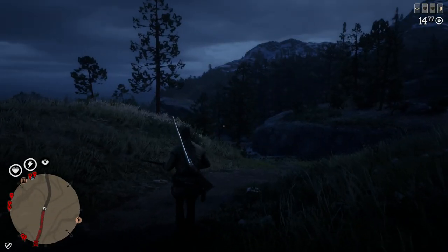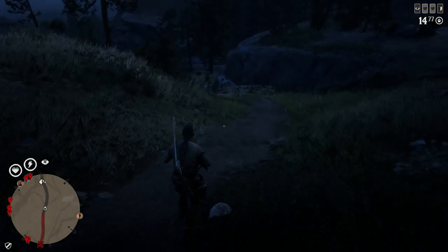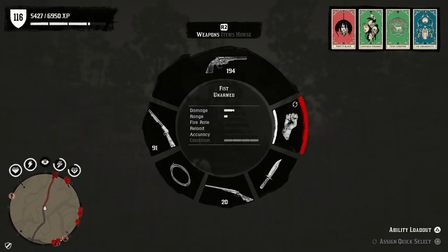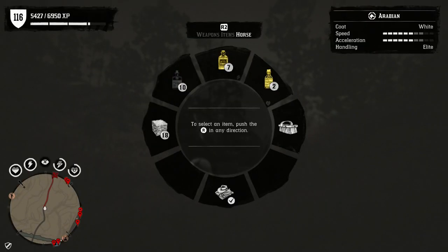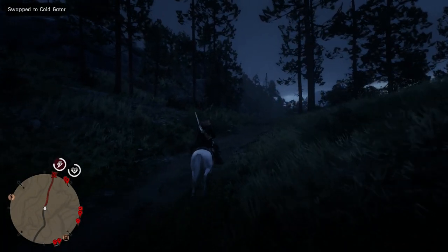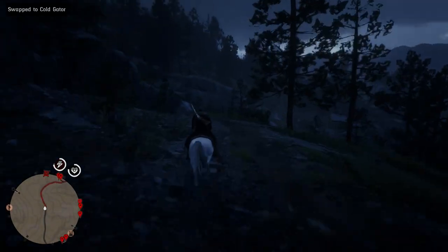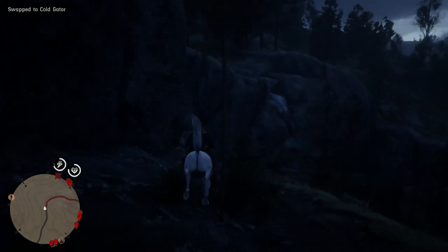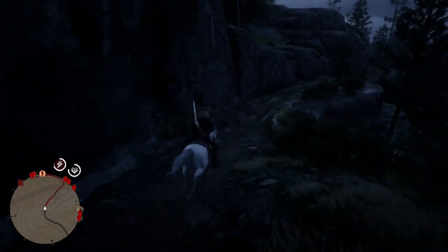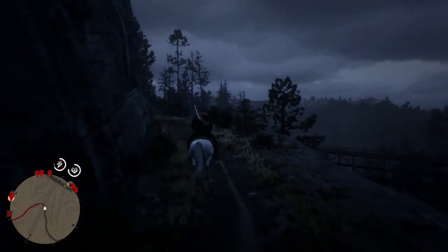Their support page right now shows the last update we got — the 1.20 patch notes — updated on August 4th. That was for last Tuesday's content: the addition of the new alligators, new items, that kind of thing. The page shows an August 10th section but there is nothing there. There is no information about what has come out with this 1.21 update beside from unofficial sources — unofficial websites that don't really have the exact knowledge of what's going on, just speculation of what they've seen in game.